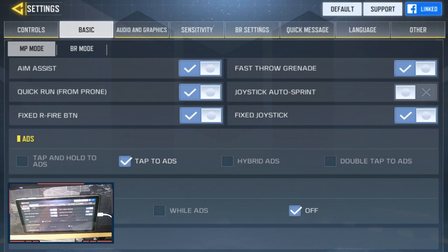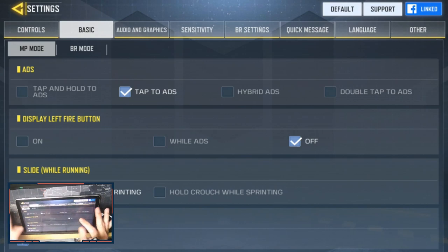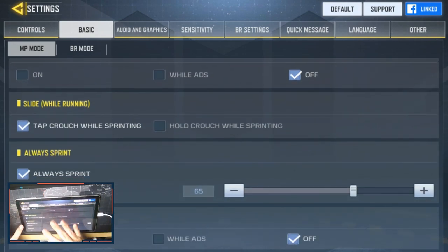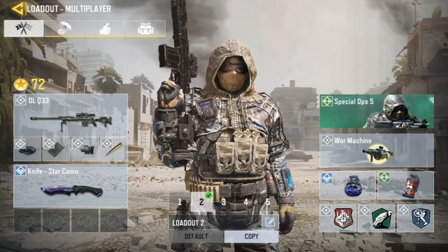Next, going into the Basics settings. You always want Aim Assist on — that's self-explanatory, it's needed in any mobile game. You want Fixed Joystick on, and under ADS you want Tap to ADS on to enable the press-to-release fire on the sniper rifle. You also want Sliding on, and Always Sprint on. That's basically all you need in the Basics.